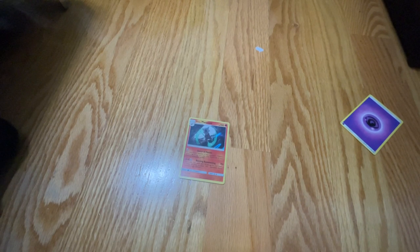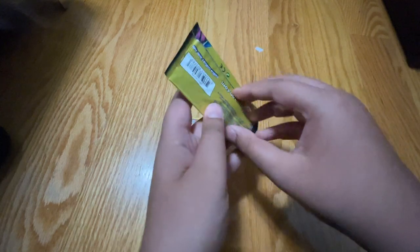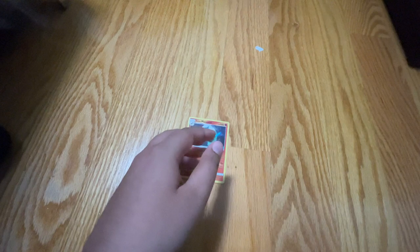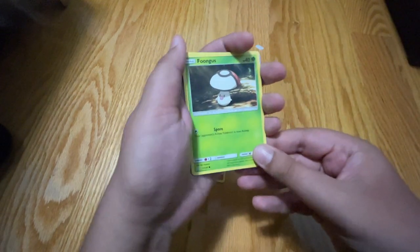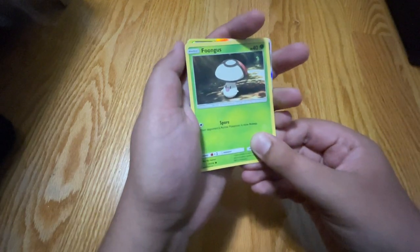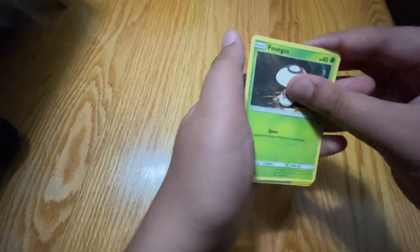Now let's get into our first pack of Unified Minds from the dollar store. I know it's going to be like those packs that have about three cards. We got a Foongus. Oh my God, we got a rare. Let me go slowly — I think it's a Tag Team, maybe.